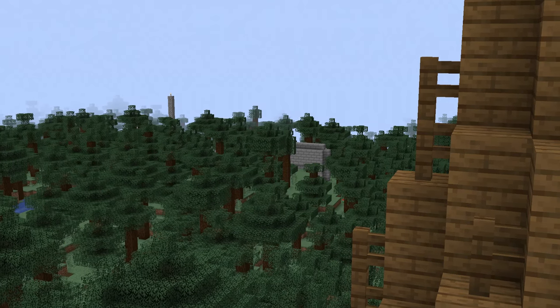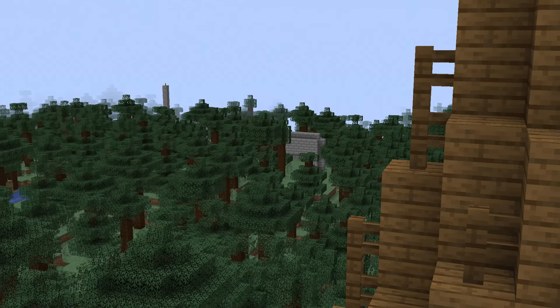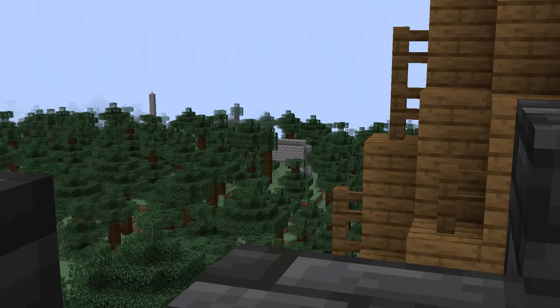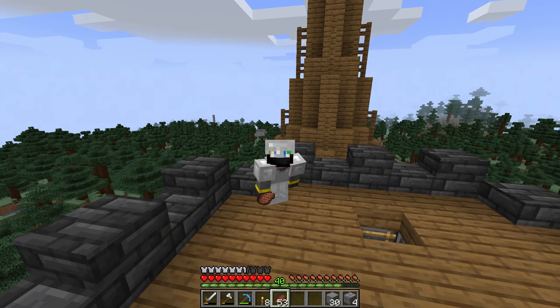Thanks for watching episode 144 of the Minecraft guide — leave a like and subscribe for more. That's exactly how the new skeleton farm is done; the old one works too. Next episode we'll be back working on it. You can actually see our castle base from the top of the elevator — the views are amazing. See you all next time!